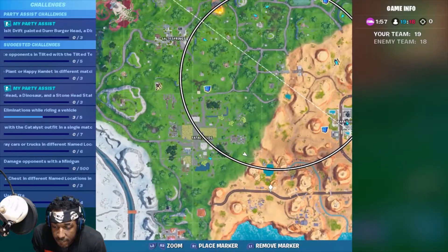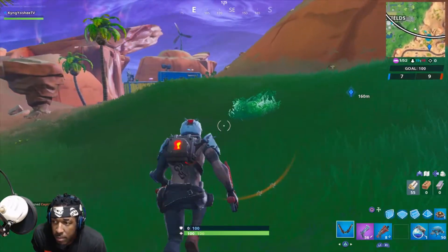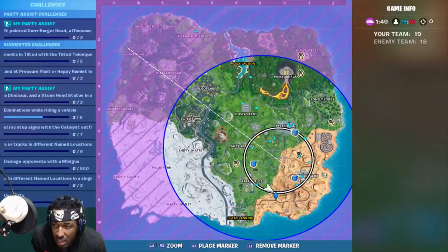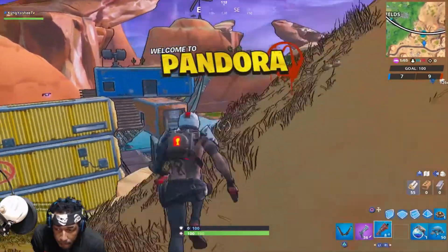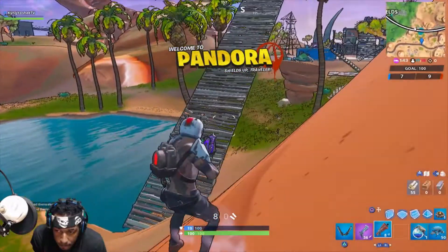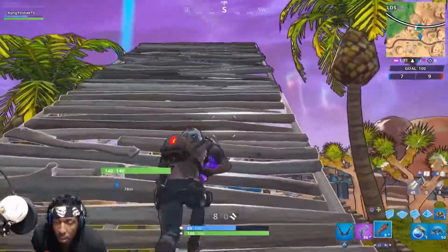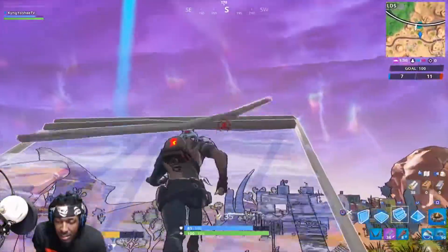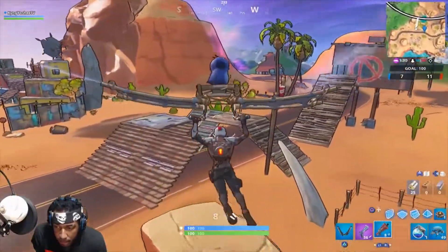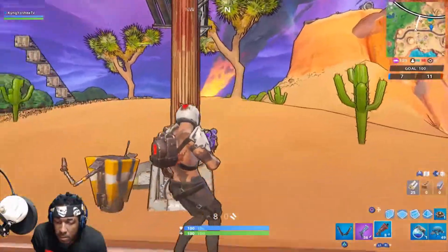Claptrap is located at H9 on the Fortnite map — either H9 or G9. I'm more likely leaning towards G9, so don't forget to check both locations, guys. He's more towards G9, over here by the vault symbol.